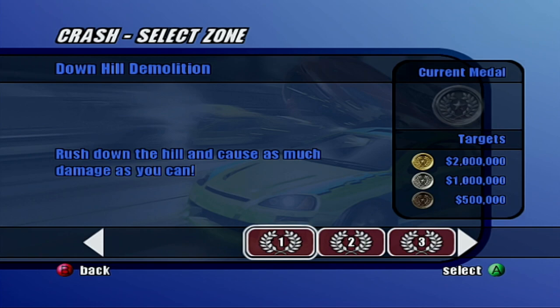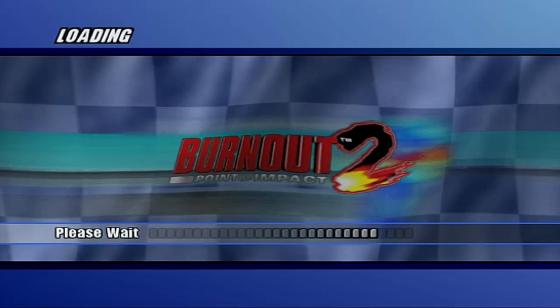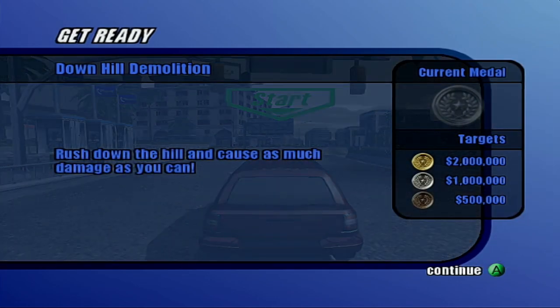Downhill Demolition — rush down the hill and cause as much damage as you can. 2 million target for gold. Alright, we can do that. Hopefully the game is not going to be glitching because it's actually in 480i now.